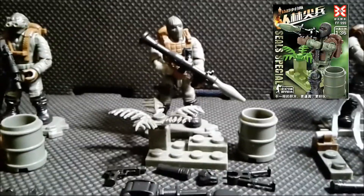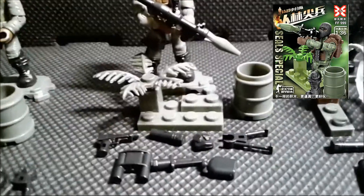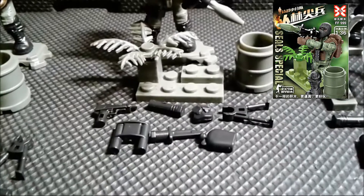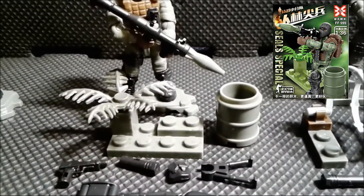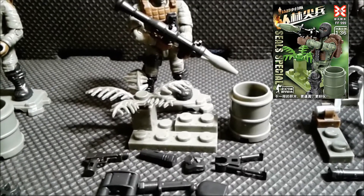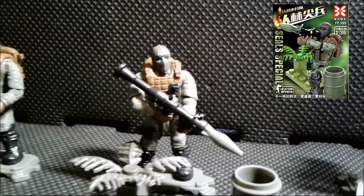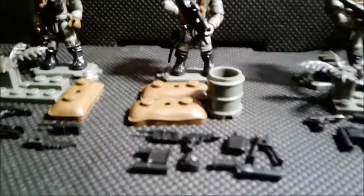The Ski Mask Rocket Launcher — this guy contains 39 pieces. Here are his extra accessories; he also gets a barrel, but this time a little terrain with a grass piece — I love that. Okie dokie.